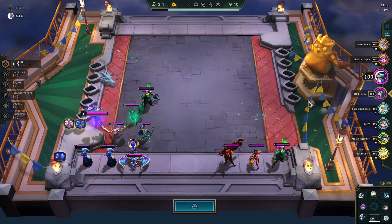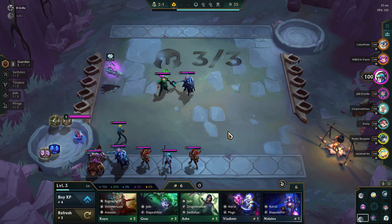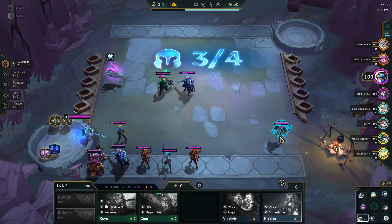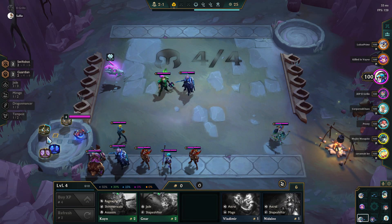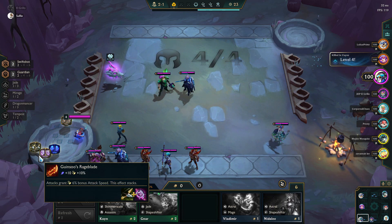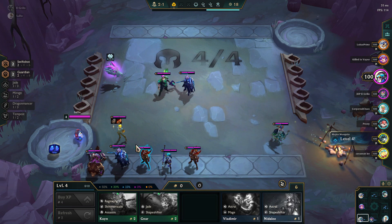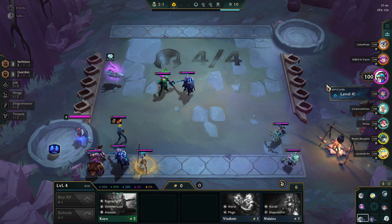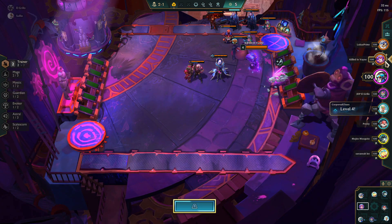Grillo is my partner here. Grillo is going to play a Jade setup — he's had a fair amount of success finding Jade units, and he was able to pull a Jade crest from his initial augment, which is really good for Jade compositions. Jade crest makes it much easier to play nine Jade; otherwise at level eight you tend to end up with eight Jade instead. With the plus one, you can usually get up to nine Jade, which is a big jump up from Jade six.